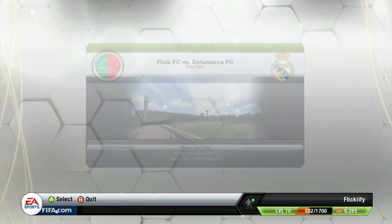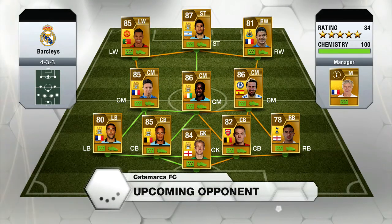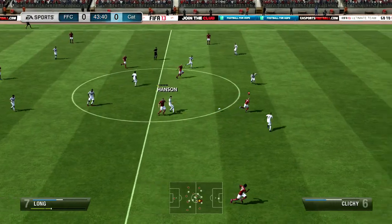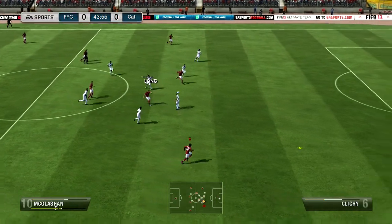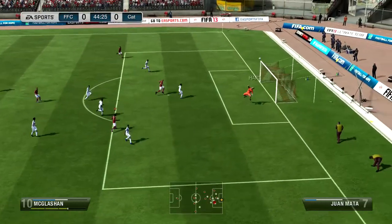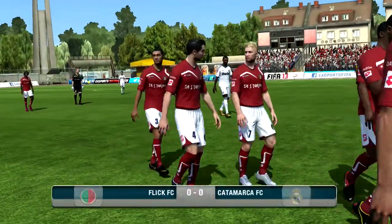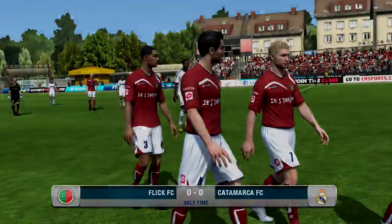We go into the final match of the episode here and this is probably the toughest team I've come up against. Hunter chemistry and a really nice BPL gold team. This is going to be a tough match for me to go ahead and win. But we did actually have a nice little first half here. McLaughlin gets a shot off, Joe Hart with an easy save though. But we held him really well defensively and we go into halftime nil-nil. So I was pretty happy with that.